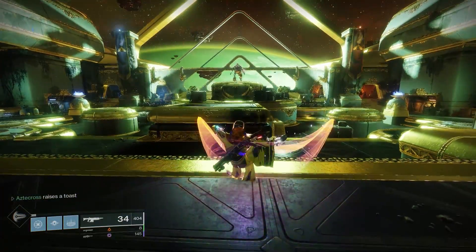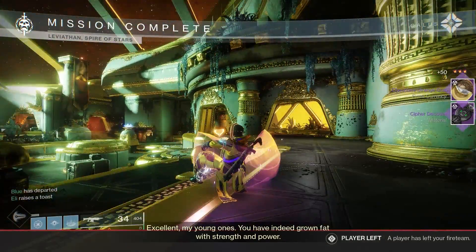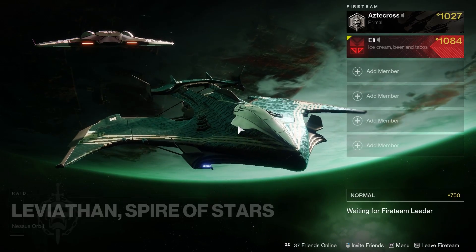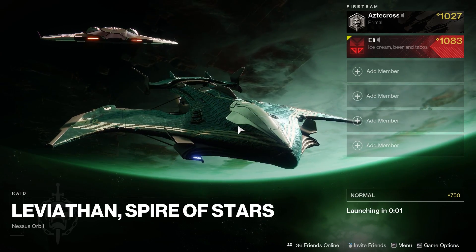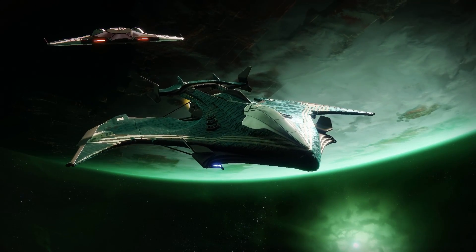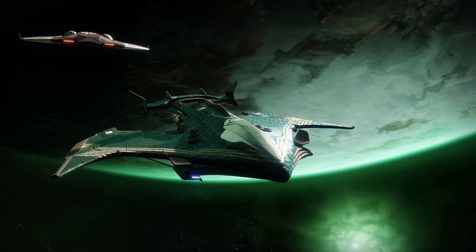First up, you need the checkpoint to the boss room in Spire of Stars. You can manually get your way to this point, or you can do like I did and just get the checkpoint from a friend. Getting the checkpoint from a friend in Spire is not the same as other raids. For some reason, the transfer of checkpoint power doesn't quite work the exact way. Instead, in order to actually get the checkpoint, you have to be the one to change characters mid-orbit, going into the raid while in a fireteam with a member who already has the checkpoint. That's how you transfer checkpoint power.